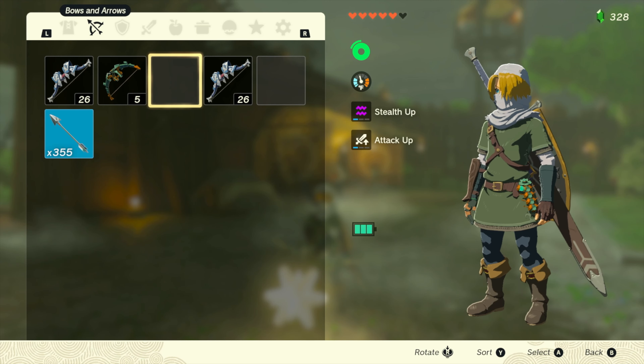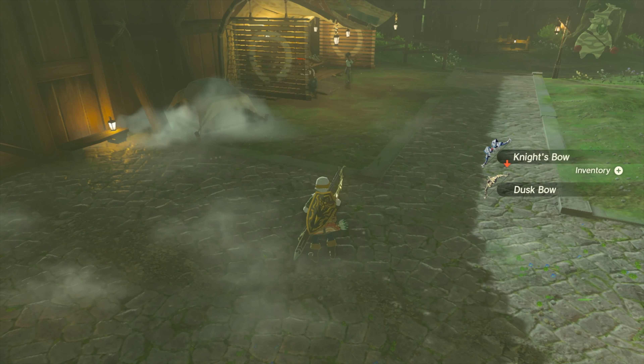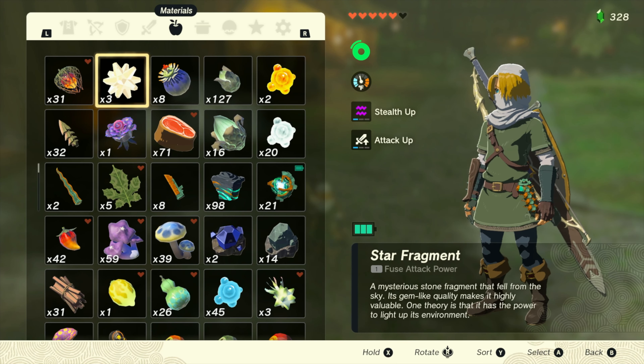Now all we have to do is exit out, let both of the items hit the ground, pick them up, and then we should have a duplicated star fragment.